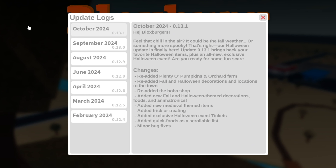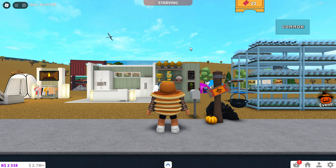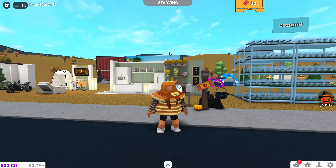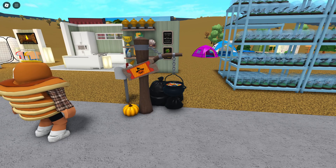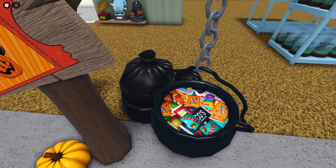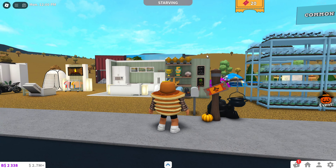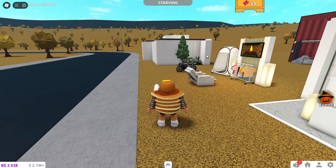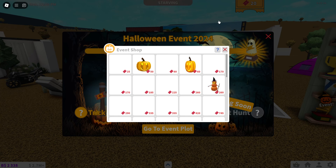Super excited for the scrollable list, and minor bug fixes. We already have the tickets showing up on screen. I have my Halloween costume here. The new trick-or-treating is outside everyone's plot so you don't have to buy it, but it comes with a little candy cauldron. You actually get tickets from people using it, which I think is really cool. For the Halloween Event 2024, we have 20 out of 25,000 tickets earned and you get this cute ghost trophy.